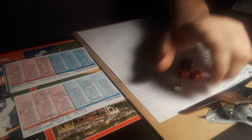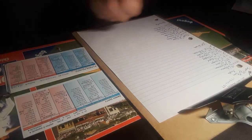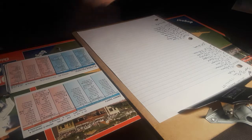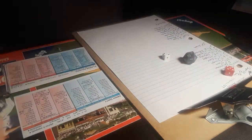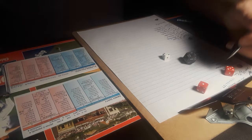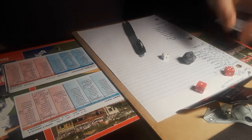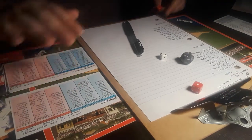Leading off and playing shortstop, Jorge Polanco. The switch hitter will bat right-handed against the left-hander Duffy. That's a fly ball to center field. Drifting over is Gerard Dyson. He will make the catch and that's one away here in the top half of the first.